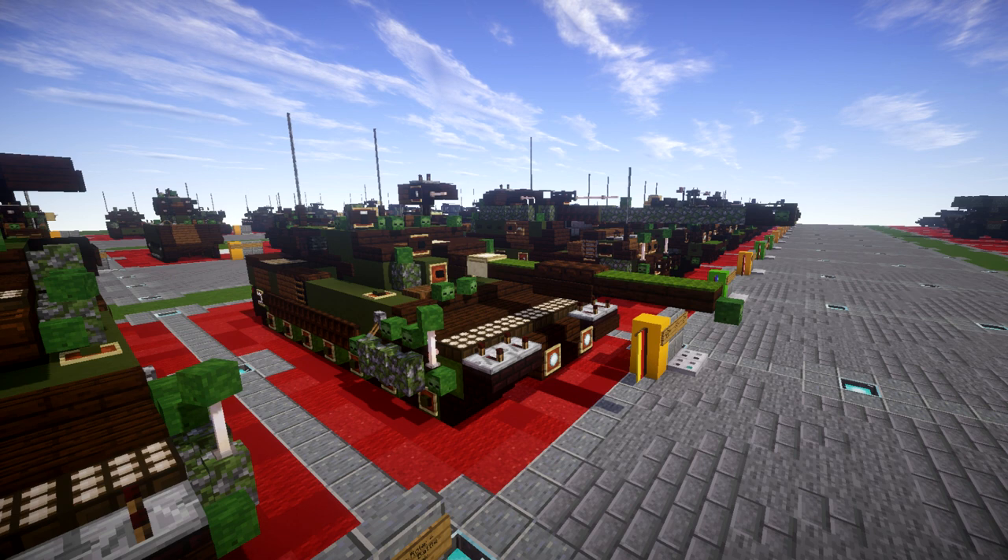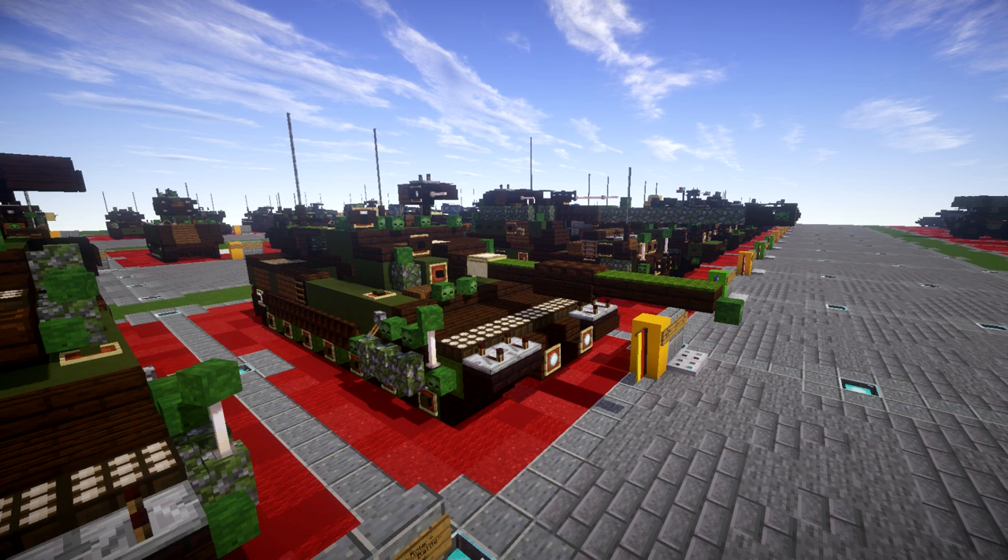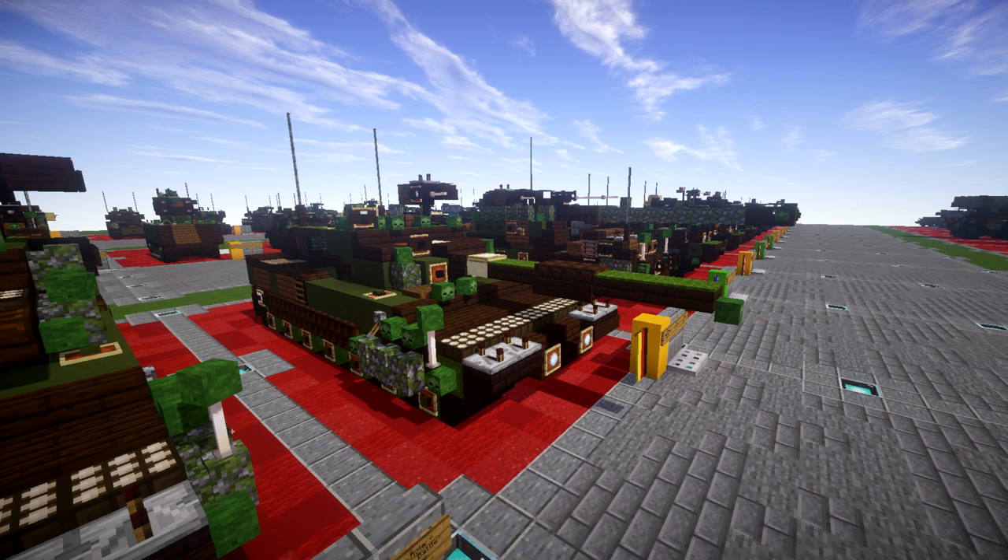So the Leopard 2A4 here is pretty much the last variant of the Leopard 2 which features the vertical kind of front turret. If you look at the newer versions of the Leopard, like the 2A7 and 2A5, they have a very pointed front of the turret, so the 2A4 was the last one to make use of that design.